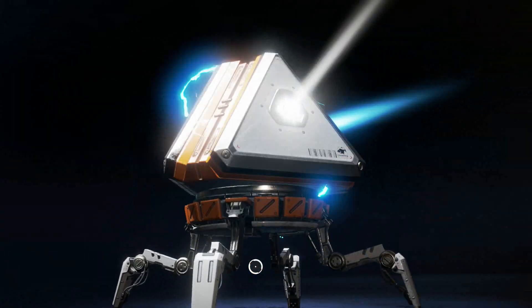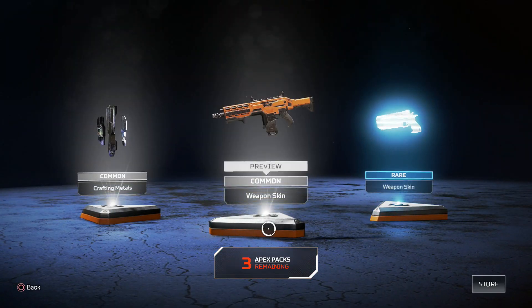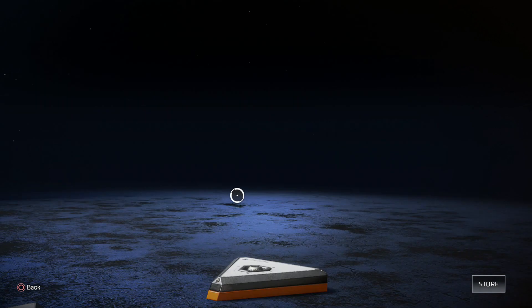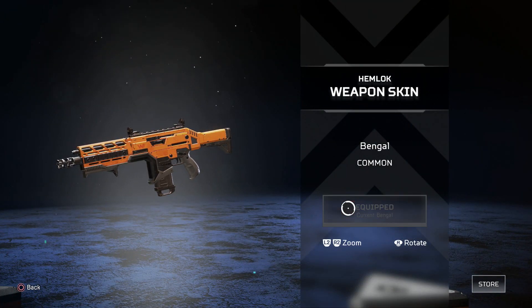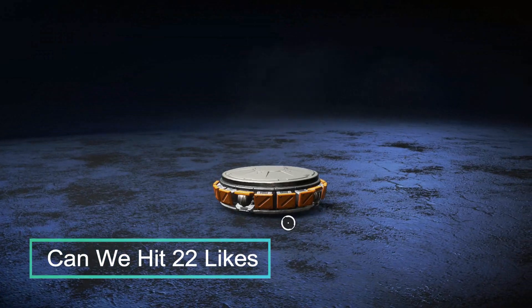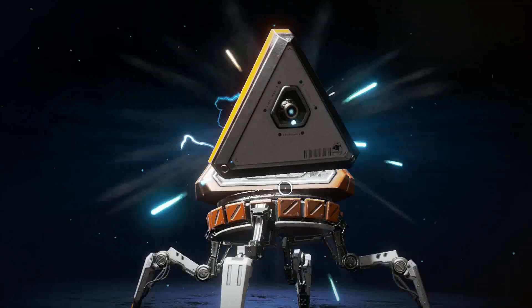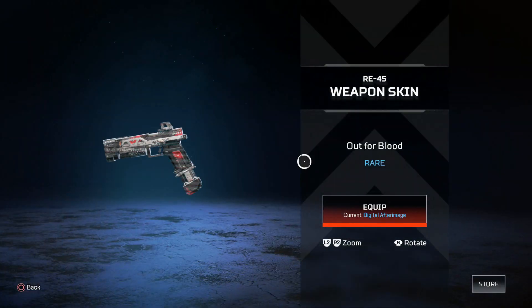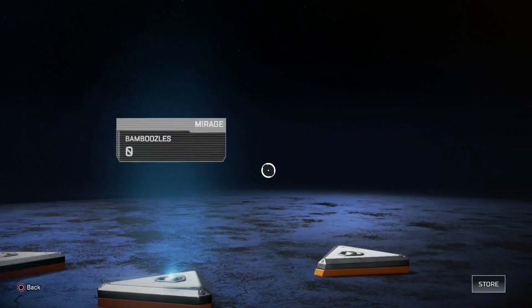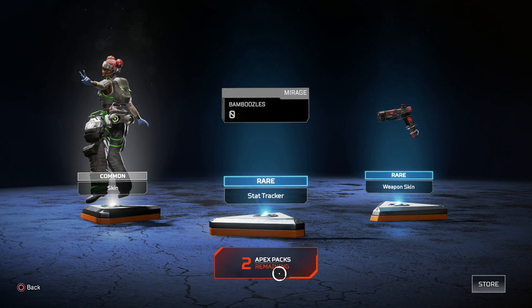Let's open another one. There's nothing. I don't know, this game is rough — I just equipped it. It looked pretty cool. Next one — there's nothing. I lost on my luck. I'll put that. I already have a better skin for Lifeline.